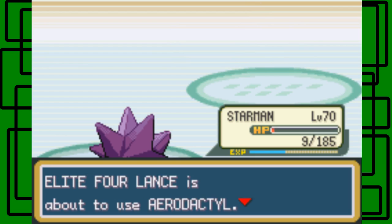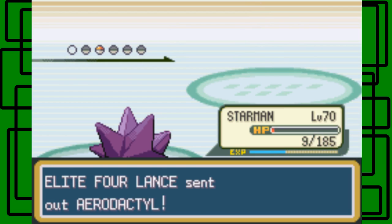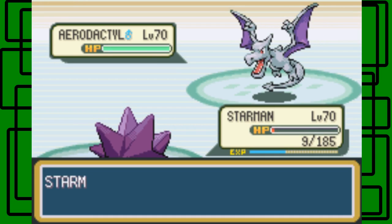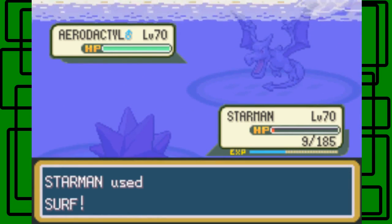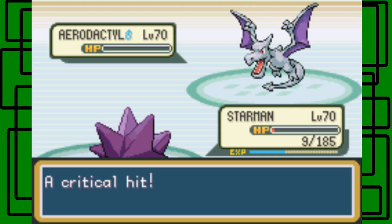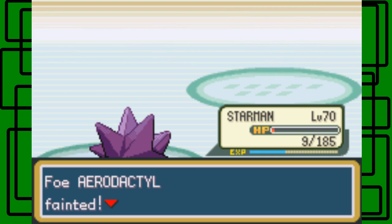Now all that's left is Aerodactyl. I'll just Surf on this Aerodactyl — it's level 70 and male. Let's go for the Surf. I didn't think it would one-shot it, but we can try. Oh cool — it fainted! That was pretty lucky. Aerodactyl is down!